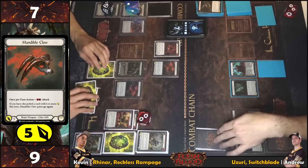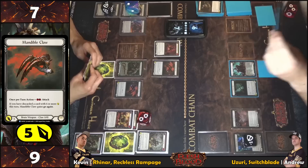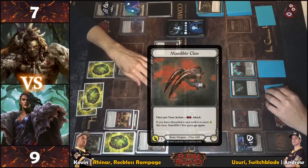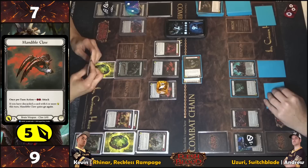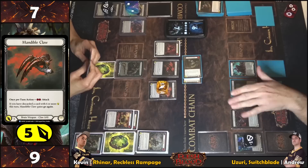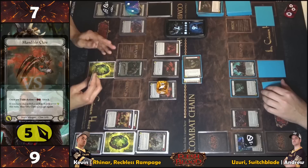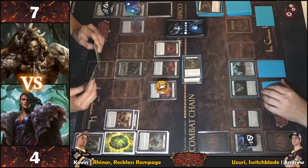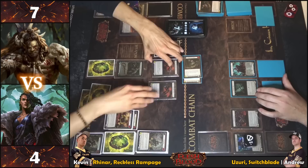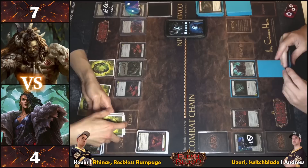With two in hand, blocking five with a Rabble and a Wither. Continuing — one card in hand, one arsenal. Clawing for five again with go again. Ending the turn there. Closing the chain, drawing back up to four.